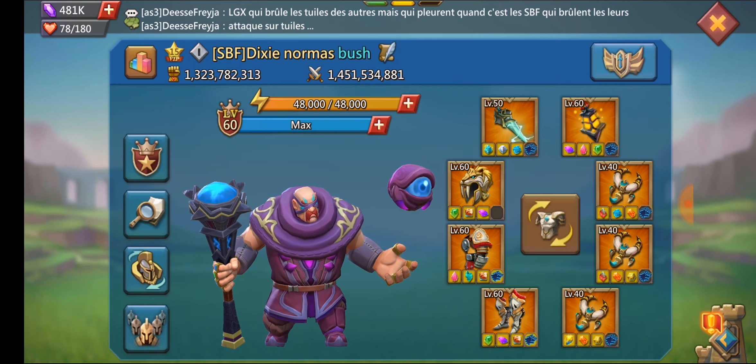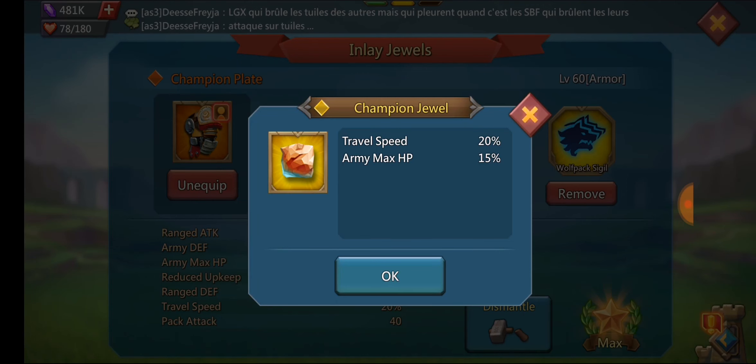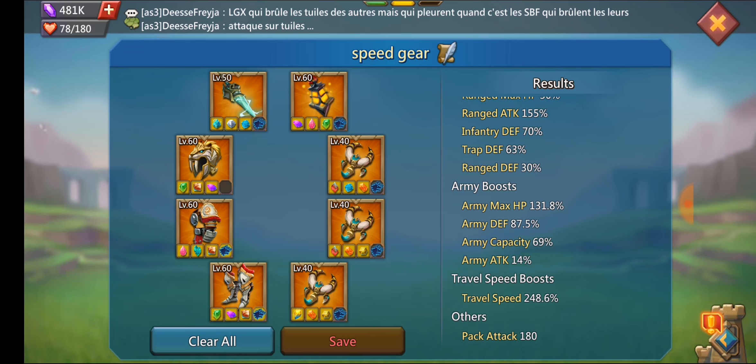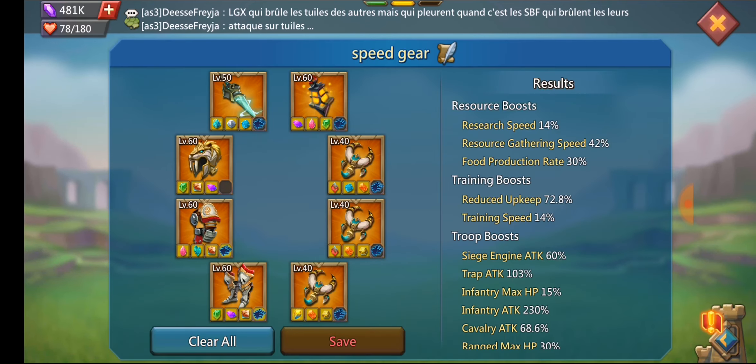So first thing, we'll look at the gear because that's what everyone wants to know about a rally lead. This is Dixie's speed-up gear. He's got quite good speed-up gear. He does have a bunch of champion jewels for the speed-up gear, so it is quite good. The champion jewels give 20% travel speed and he's currently running 248% travel speed. That's why these really top tier accounts come at you really fast — you have no time to switch your gear. These boots alone give 90% travel speed; that's the champion stride. He does have mythic champ pieces mixed in with his regular level 60 mythic gear.